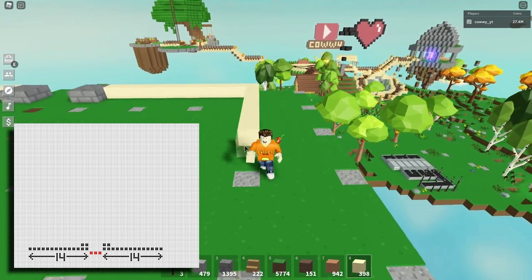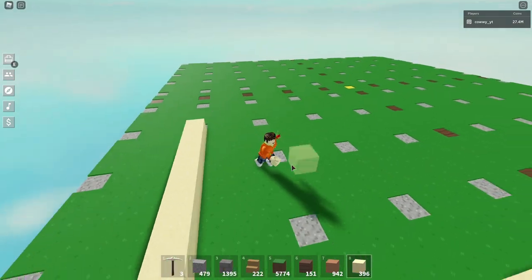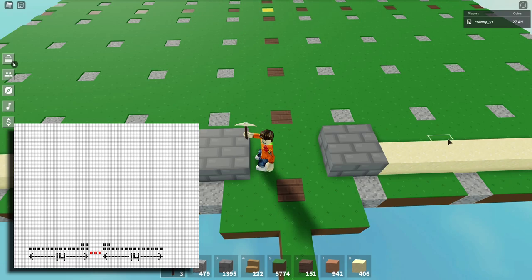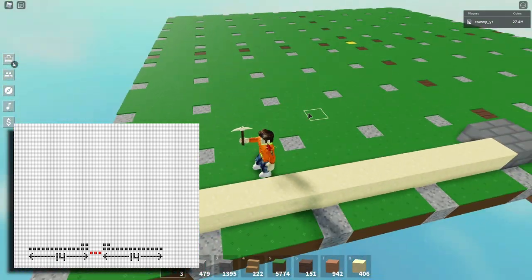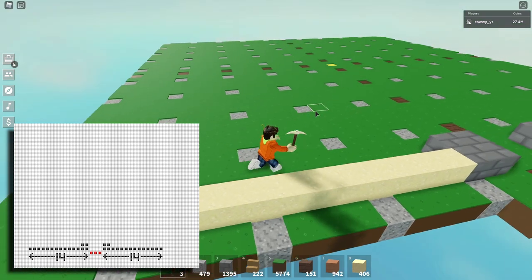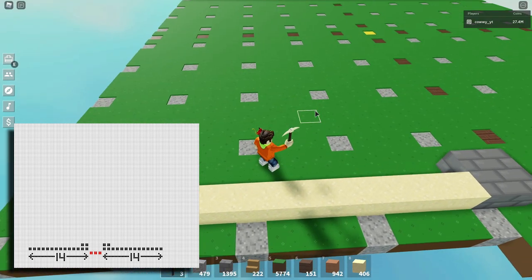The reason why we are doing this is to measure space, so we know that we can fit everything we want to build in this plot of land. To start off, we're going to start from the entrance with the two pillars — which on the image will be shown in red. Then extend outward in both directions by 14 blocks.